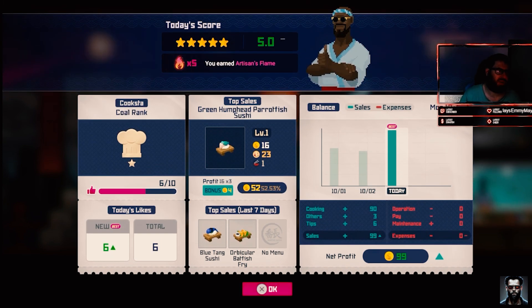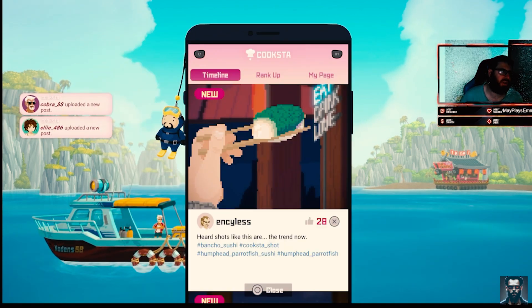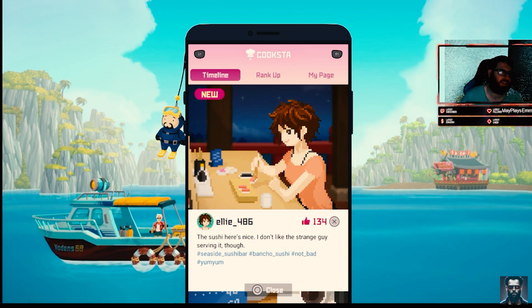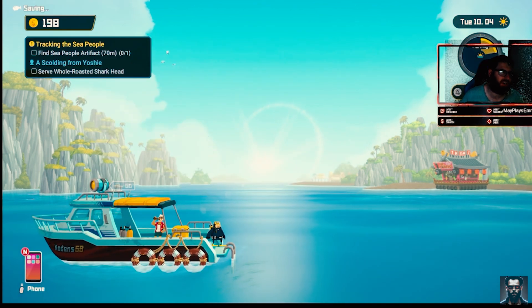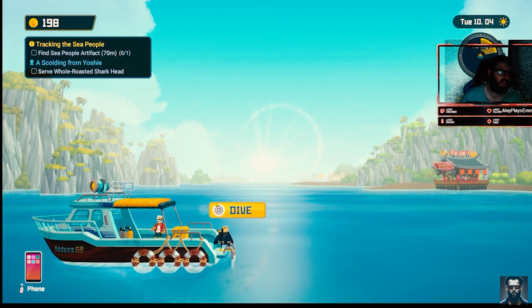We got a new — we got a new artisan flame as well, so that's good. Let's have a look at our new posts here. 'Headshots like this are the trend now.' So she is real — nice. 'Don't like the strange guy serving it though.' Oh well, you don't get a like then. That's the Ellie — that's the one wanting our research done. Hopefully I do have that. There's a few of them — alright, let's go down and find this shark.